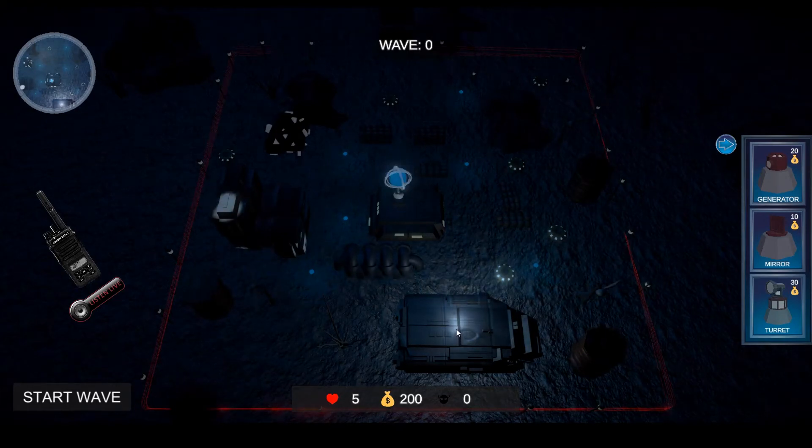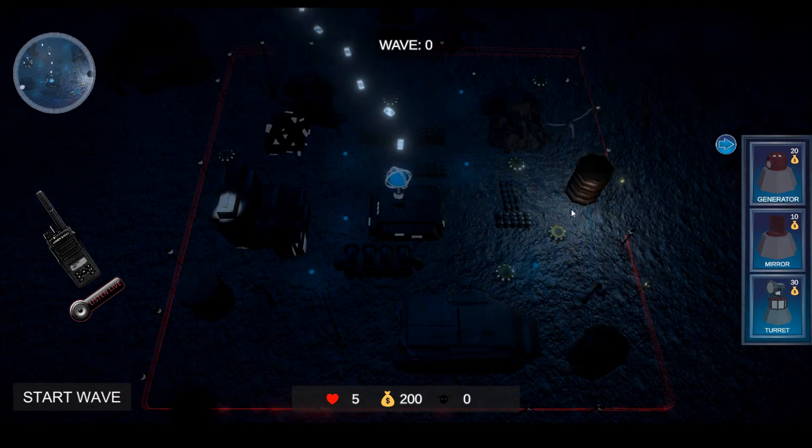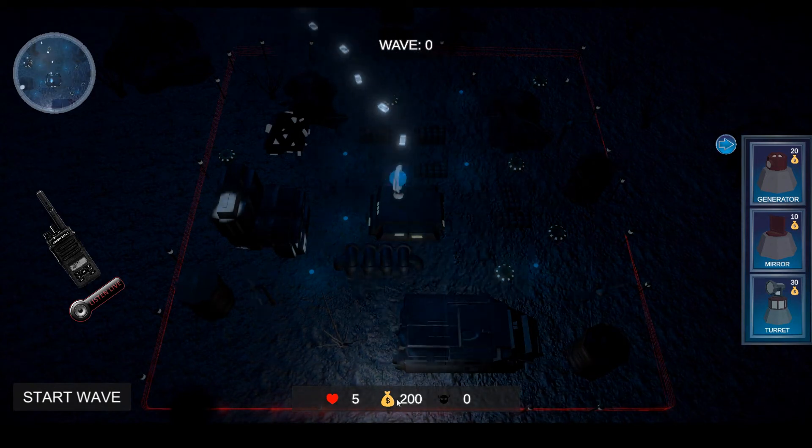Hello Chief, this quick video will show you how to use the Lumen Navigator. The top left is your minimap, the center is the wavenumber, and the bottom shows your stats panel.